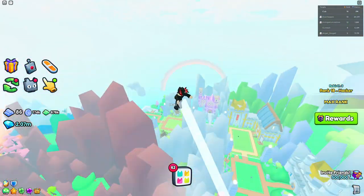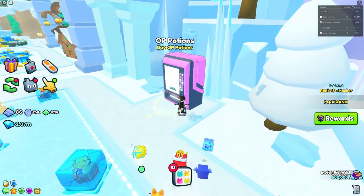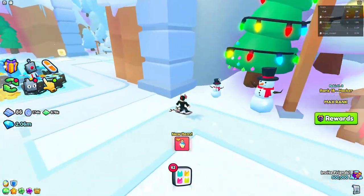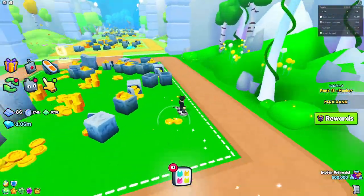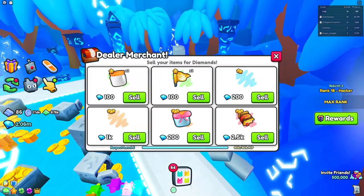Then they could swap out golden pets for dark matter in the magic game pass. That's my idea for what Pet Simulator 99 should add, because if they just add another game pass like a dark matter eggs game pass, that's really going to stink.